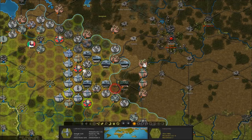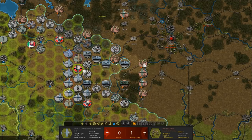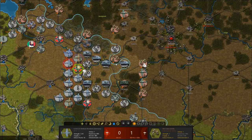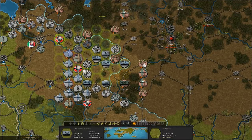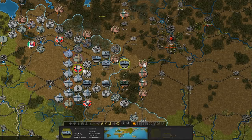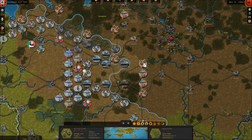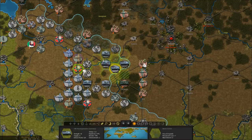Can we strategically bomb the unit? Doesn't look like they can reach. More interceptors, more escorts, more heavy losses for the Soviet fighter force. These guys should be pretty battered. Let's attack — see if we can destroy these guys without loss. That would be great! We just destroyed that Soviet unit without any casualties, interestingly enough.